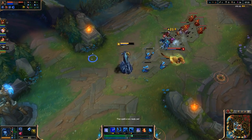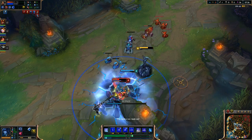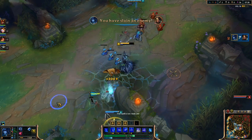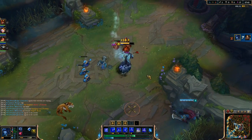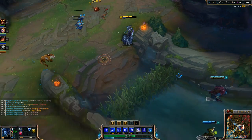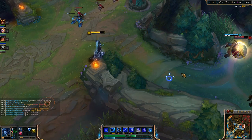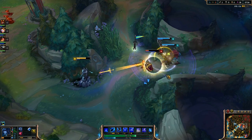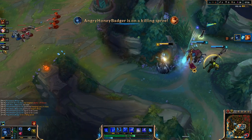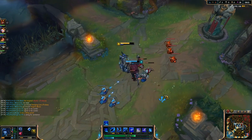Here we're going to get a gank from both our top and our mid. We're going to lock her down as we try to chase her, but she went really deep — we pick up a kill. Then Leona shows up too, and I didn't think we were going to go for it, so I pushed the lane. But we go help out and pick up another kill when she comes back and gets hit with a Q.